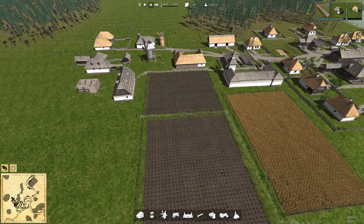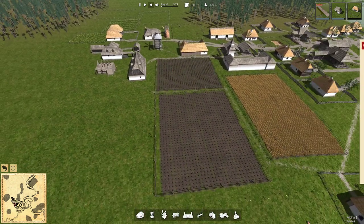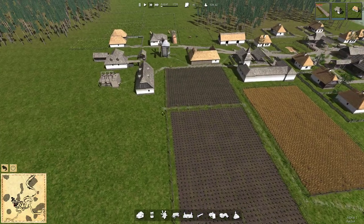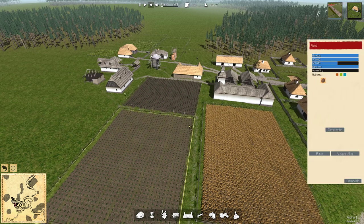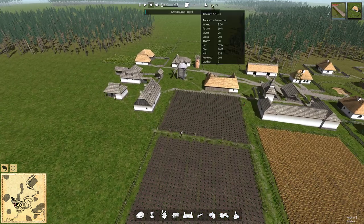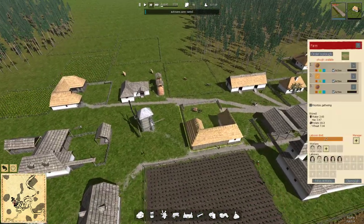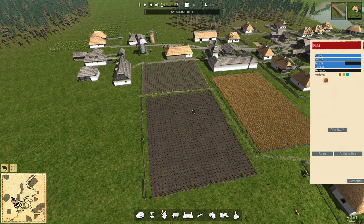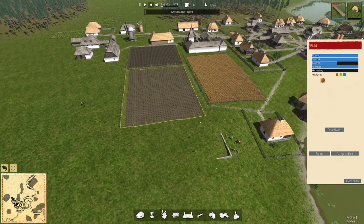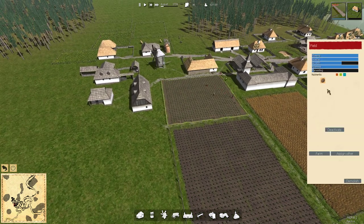We're also going to have to look at rotating these fields around. Initially I thought I'd be okay just growing potatoes but I'm probably going to have to rotate these fields as well. So that's something I'm going to have to consider - whether if we get enough food I may use them as something like a hemp field, since we've still got 20 potatoes and we've not even started the harvest yet, or we could just have an entire fallow year.